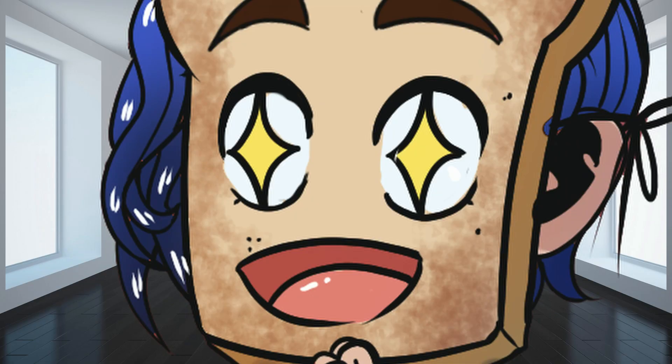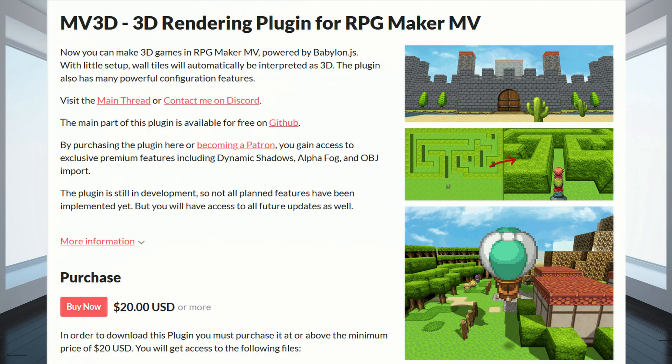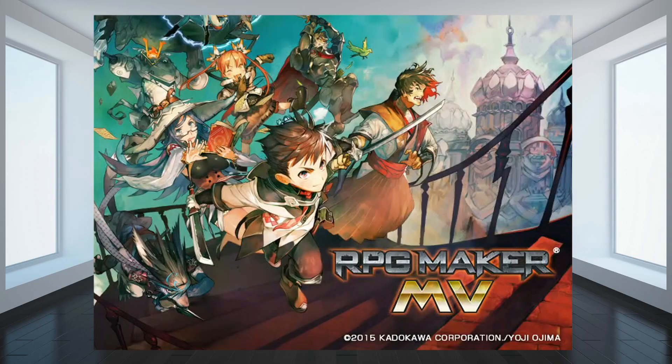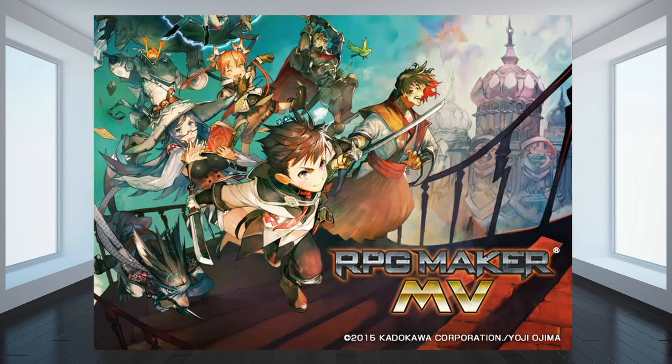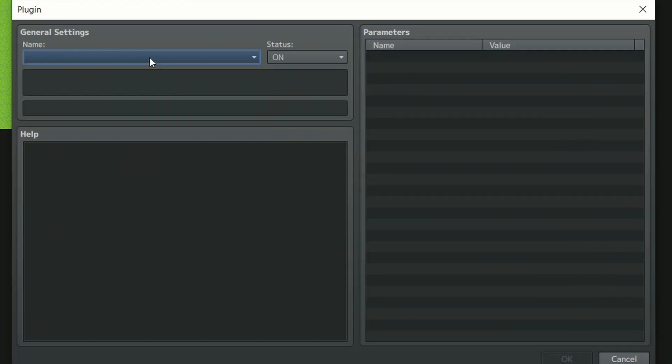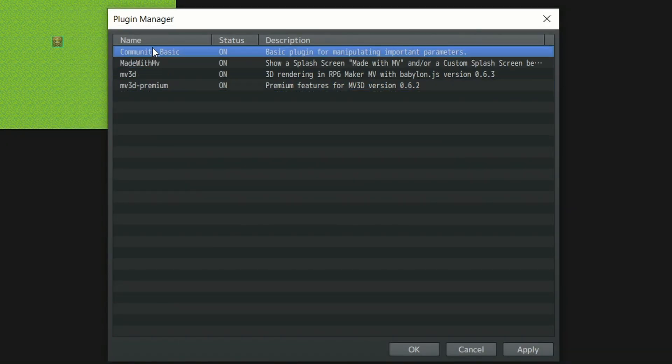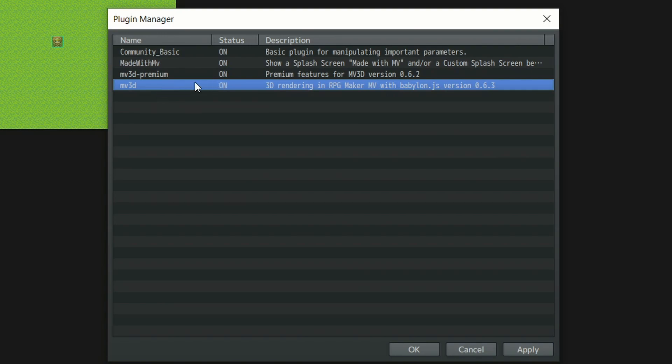Let's get rolling. Purchase the plugin from either itch.io or Patreon, and place them into your game's JS folder under plugins. Now open up RPG Maker MV. Open the plugins list, and add both of your plugins onto it. Make sure that both plugins are at the very bottom of your plugin list, and that your Patreon or Premium plugin is always placed below the Babylon.js plugin.